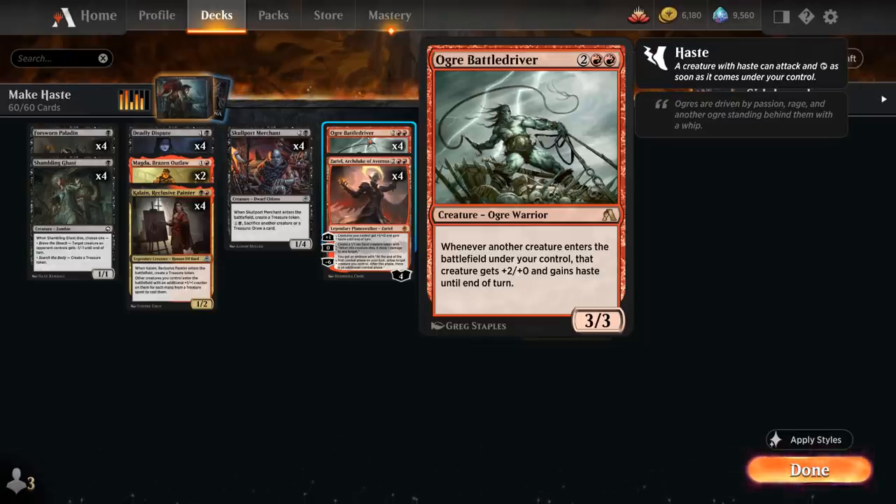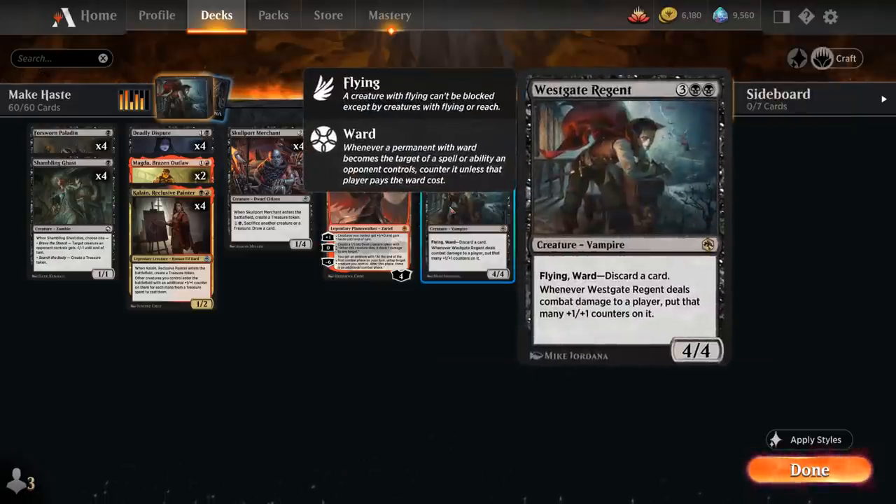Not sure how much longer it's going to stay legal, but Ogre Battledriver is a 4-mana 3/3 Ogre Warrior — whenever another creature enters the battlefield under our control, that creature gets +2/+0 and gains Haste until end of turn. Great in combination with token makers as well. Going turn 4 Battledriver into turn 5 Westgate Regent means we can attack for 6 in the air and put 6 +1/+1 counters on the Regent — potentially a 2-turn clock.